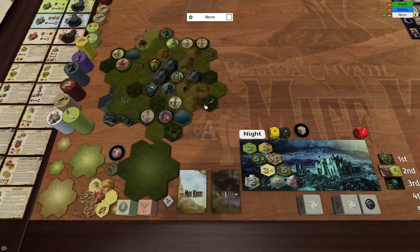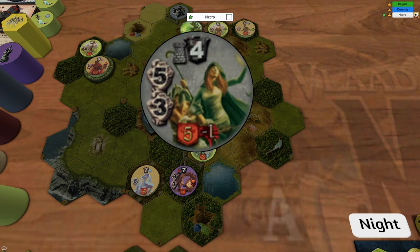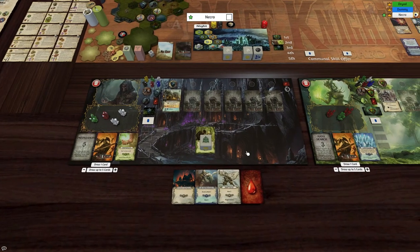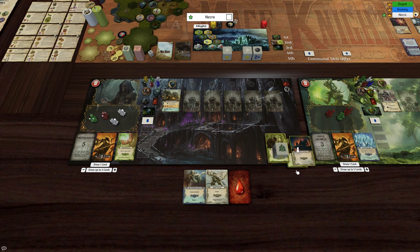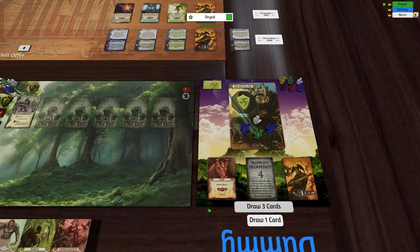This one will flip over - okay, nice. So we can kill this guy, we can definitely kill that guy pretty easily. There's a lot of stuff for him to do around here. I think I'll also discard the Infamous Reprisals, which is our influence card. And now it's the Dryad's turn again.